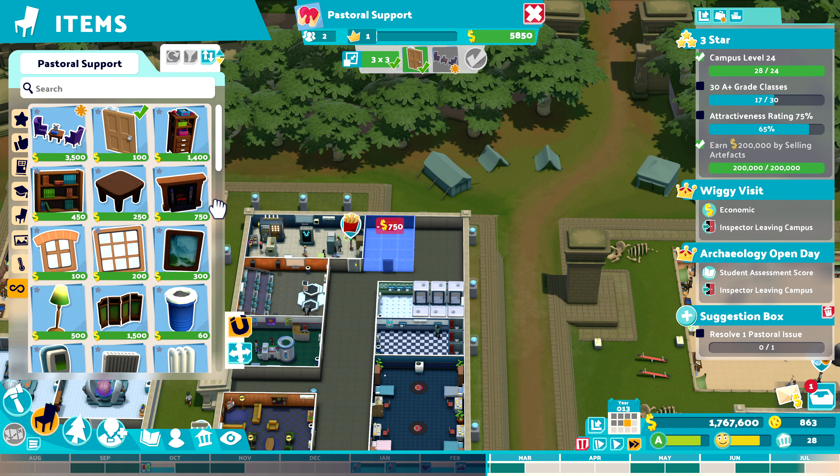I'll get the Katie Cat poster because that's an absolute must — there should never be a pastoral support room without one. The rug is not there — that's sad. It's level three. I could spam pictures in here just to maybe get this up a bit. Clouds — level four! Good. No, you can do better.